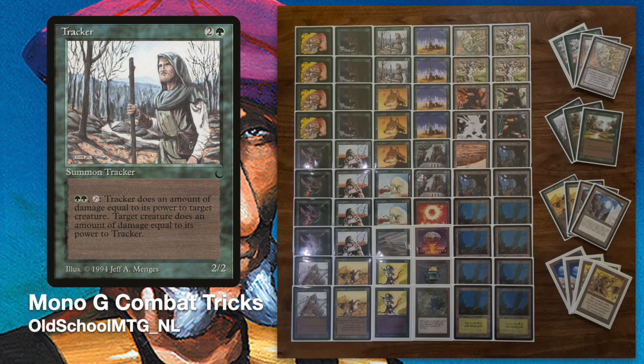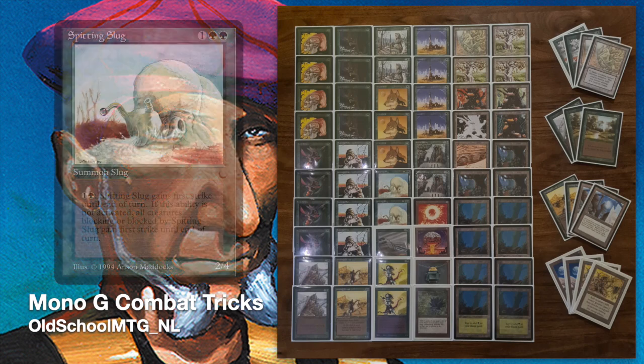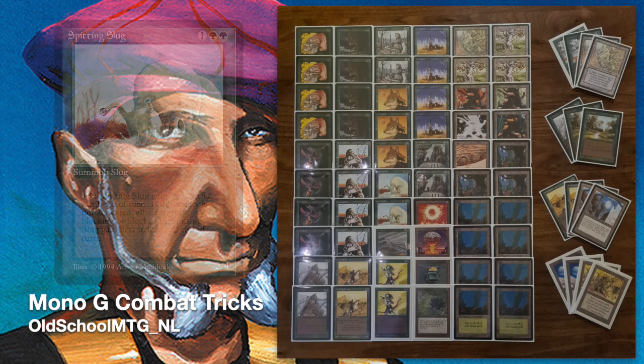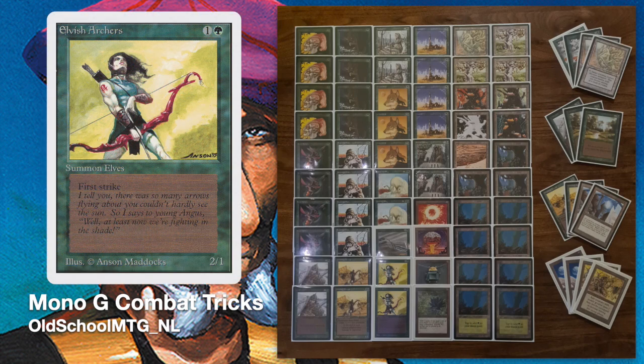This deck has a lot of tricks. You start with really small creatures and pump them up in different ways. It's a quick deck that wants to finish the job as fast as possible, using the Tracker to kill small threats. The Spitting Slug has a nice trick - pay one green and one colorless to give it first strike, which works very well with Giant Growths. The Elvish Archer also gets much better with Giant Growth because of first strike. Imagine the archer attacking, the opponent blocks with a Shivan, and the archer plays Giant Growth - the archer kills the Shivan and survives due to first strike.